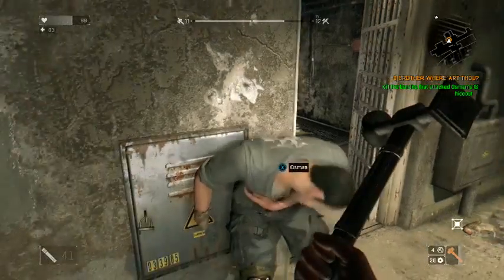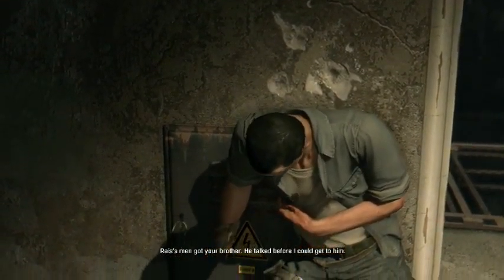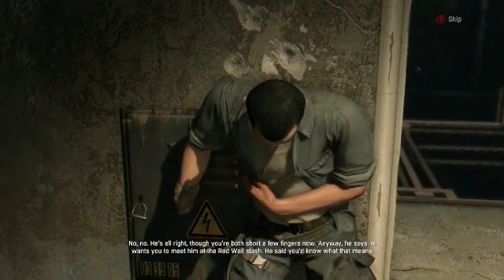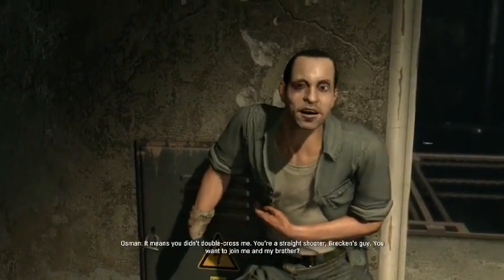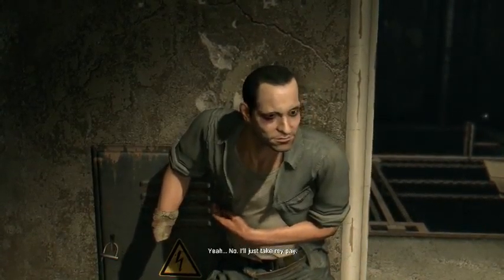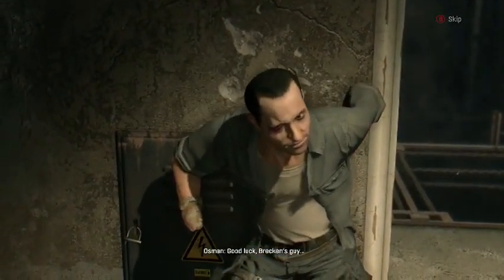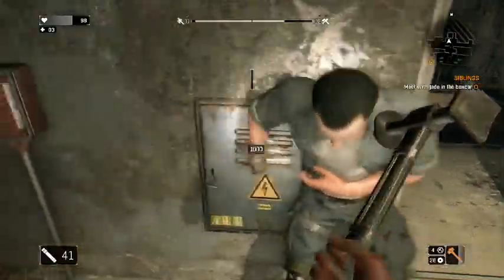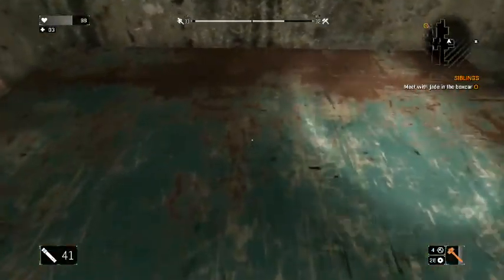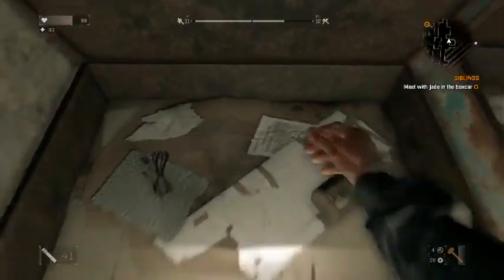Neither of the brothers looks like they're doing well — looks like they might both die. A message says to meet at the red wall stash and that you'd know what that means. We're looting the area now — found some string, coffee, and a power cable.